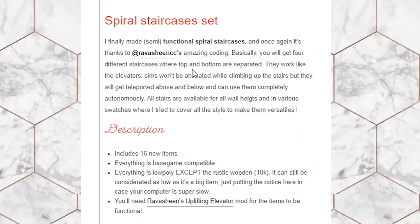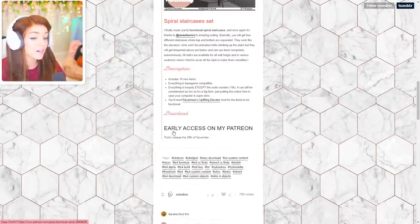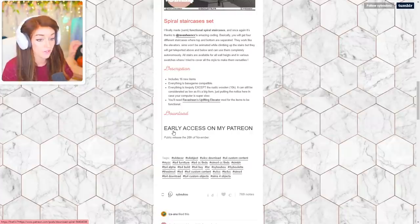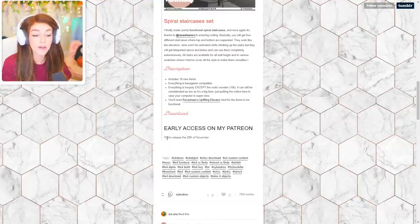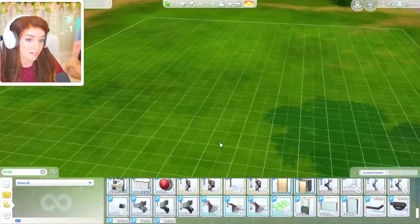These are semi-functional spiral staircases. You won't see your sim walking up them per se, but with the elevator mod from Ravashin — when you combine the two together — these spiral staircases will at least work. You get four different staircases where the top and bottom are separated. They work like the elevator, so they won't be animated when climbing, but sims will get teleported upstairs. This is currently early access only — I've paid for Patreon to check it out. The public release is November 28th, so it's coming very soon.